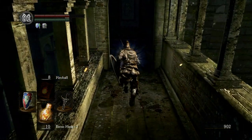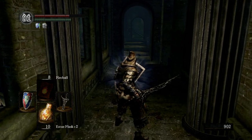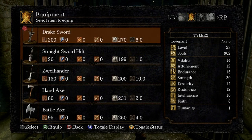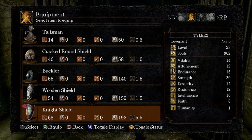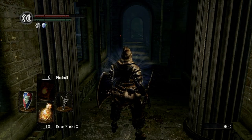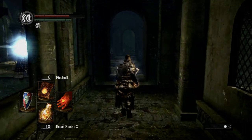For upgrading weapons there's Raw Reinforcement, Magic Reinforcement, and Chaos Reinforcement for different weapons. We're gonna try to get as many of those as possible. If you have black firebombs, now is actually a good time to use them. I'm going to get rid of this bow real quick and put on my Pyromancy Flame.